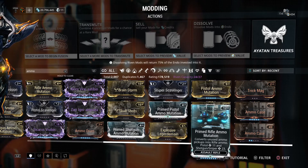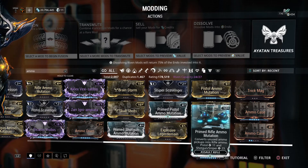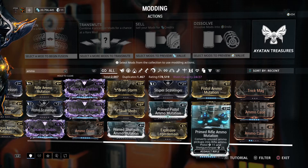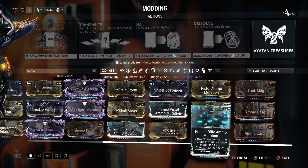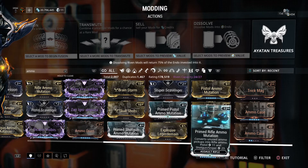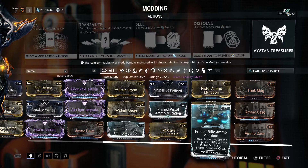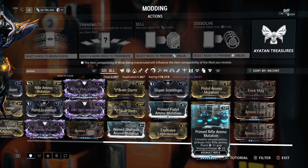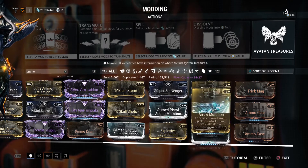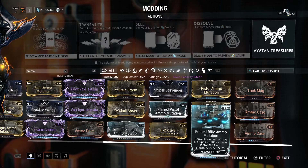Most of my builds don't actually use Ammo Mutation, and I never use Ammo Case because I don't use Carrier — I know, shocking. Most weapons have good ammo consumption. The only ones I can think of that I even use that don't are the Lenz and Amperex. On the Amperex I have Primed Rifle Ammo Mutation, and the Lenz has a built-in ammo mutation.